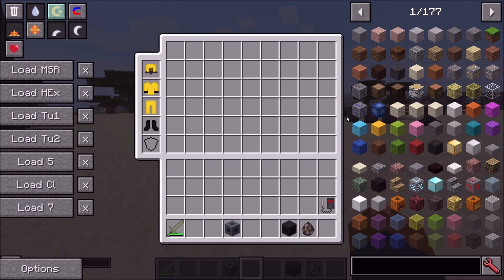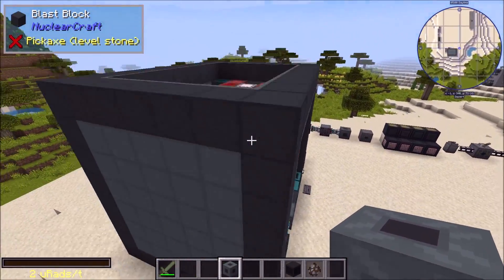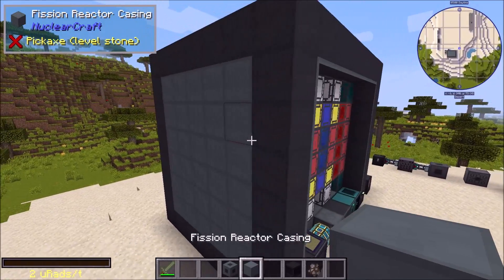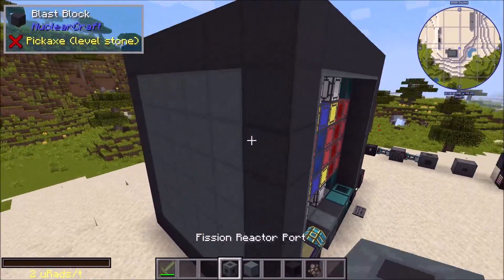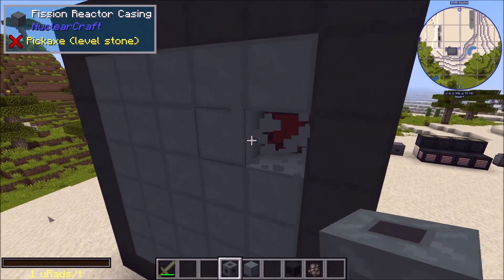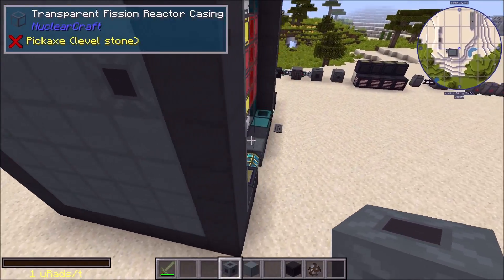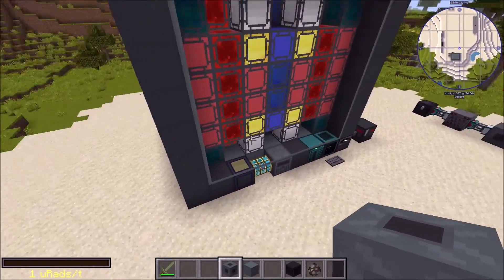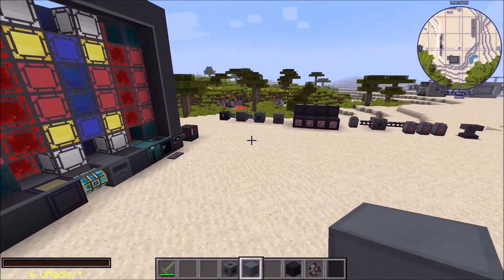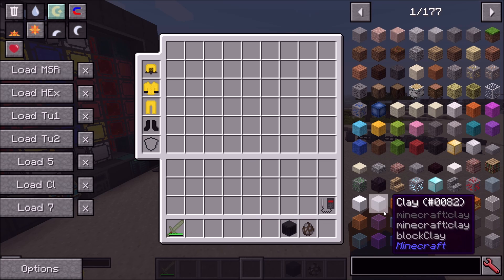Next, fission ports are no longer required to be placed in a particular direction. They now have the same texture on every side, so you just place them in the reactor in any orientation and they'll still find the fission reactor. The way it works now is the fission reactor controller is the one searching for the port, which is a much better approach. Before, the port was searching for the reactor, which gets messy and is worse for performance. When you first place the port it does one initial search, and after that the controller handles everything.